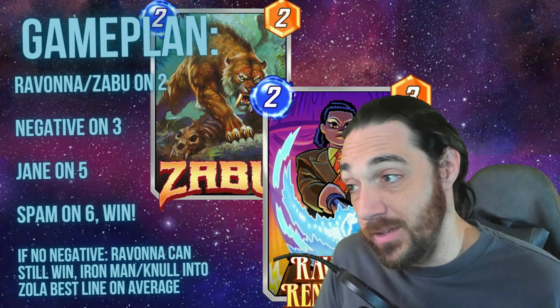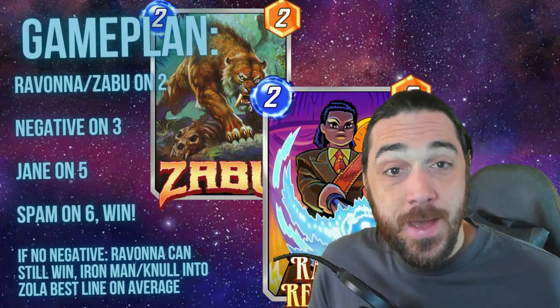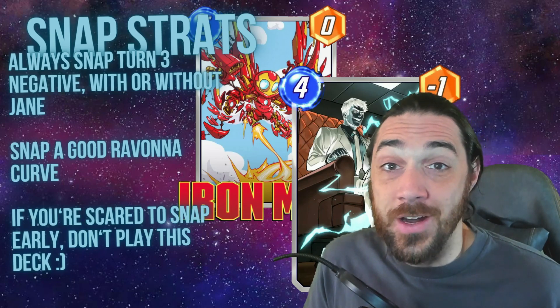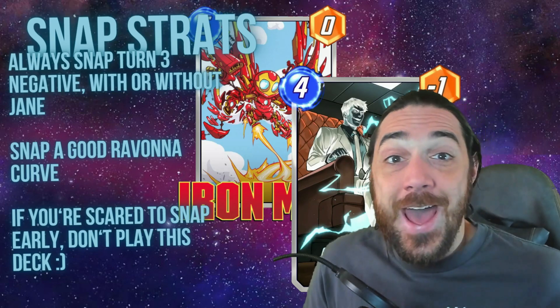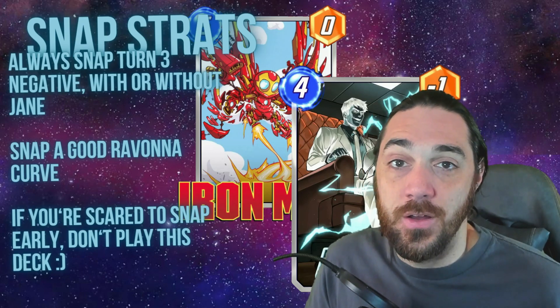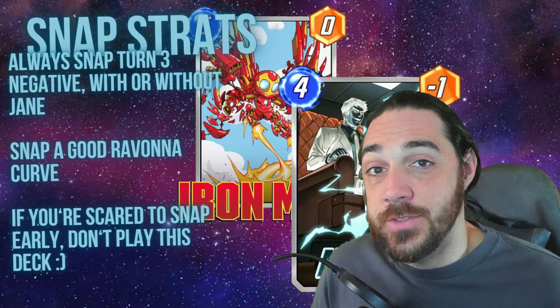It's okay to retreat if your opponent snaps super early and you're missing all the pieces. If you have Negative and Jane Foster in hand you can stay — even better, you can snap back. What are your snapping strategies with this deck? First, if you have Mr. Negative in hand and you're going to play it on turn three off of Ravonna or Zabu, you should have already snapped. If you're snapping after Negative comes down, they're leaving.